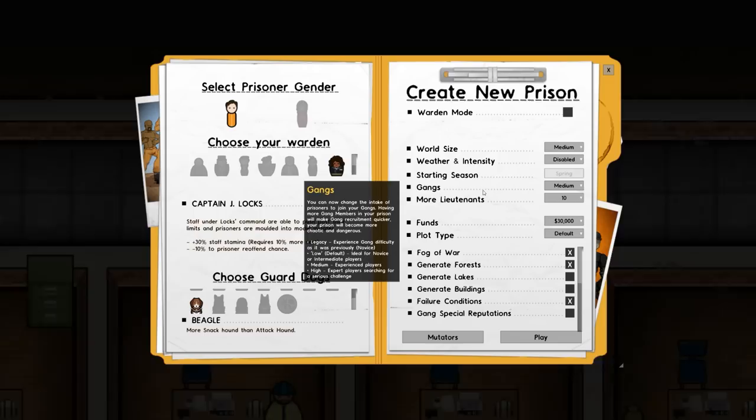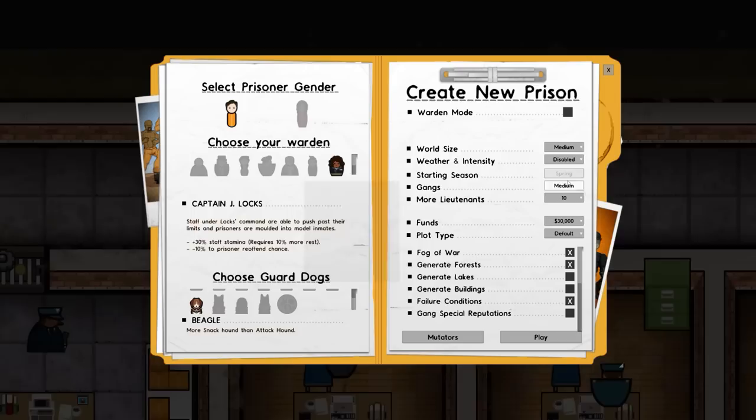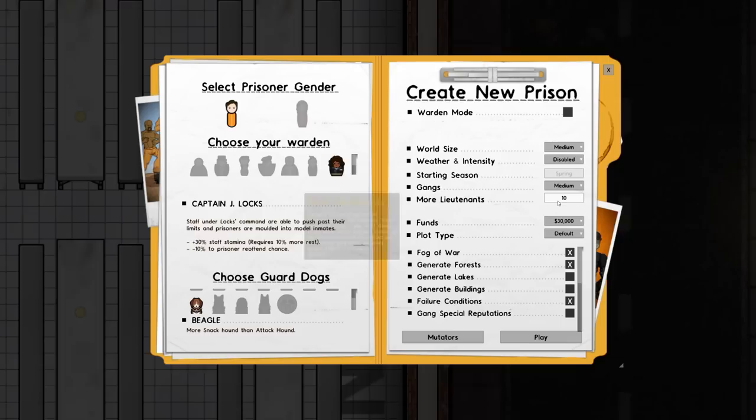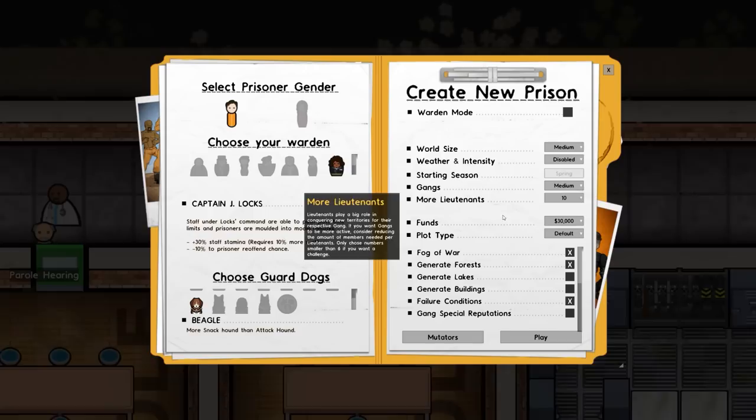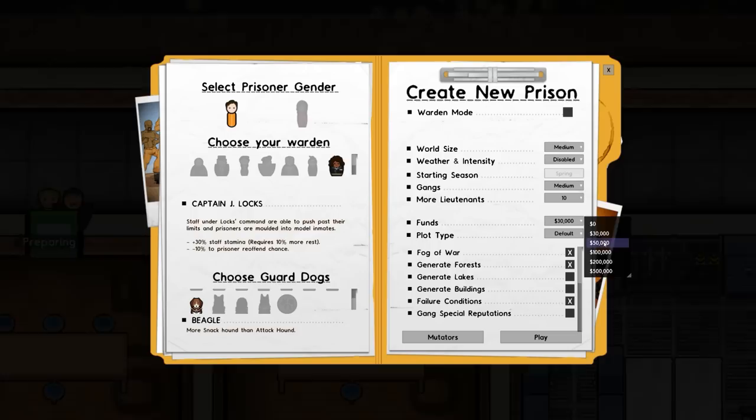Gangs is currently set to low - we've previously played on legacy - but we're going to go with a medium gang setting here, which is for experienced players. High is for expert players seeking a serious challenge. This setting can be changed once we've started, so if we find it a bit boring we can knock that difficulty up. More lieutenants is currently set to 10.